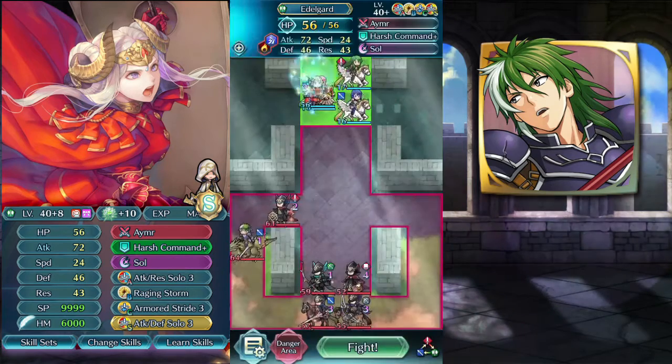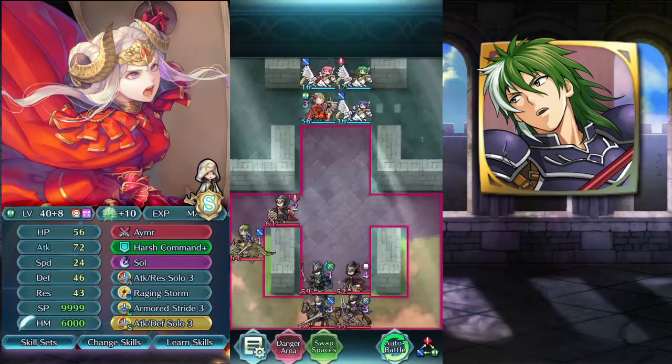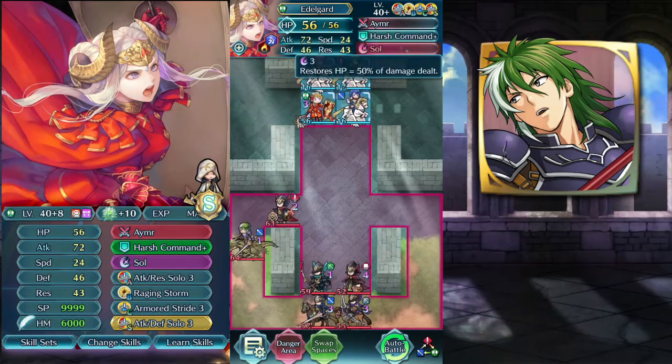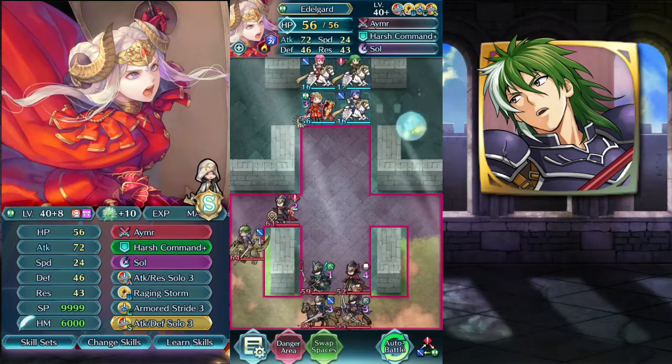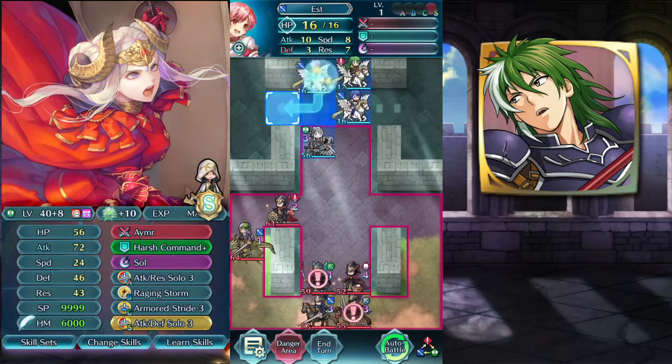Set the system up. We have, as usual, Katria, Pala S, level 1, nothing equipped. And we have a relatively defensive build on the other card. This time we have soul to heal, another resistance solo, and attack-defence solo to get more damage and defenses. So yeah, let's start this.